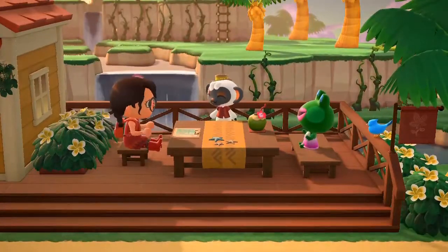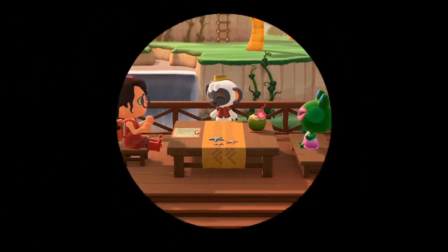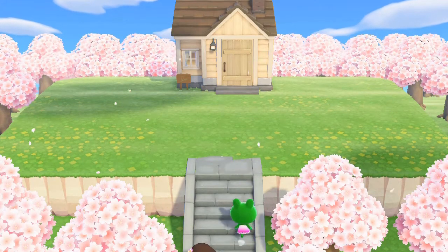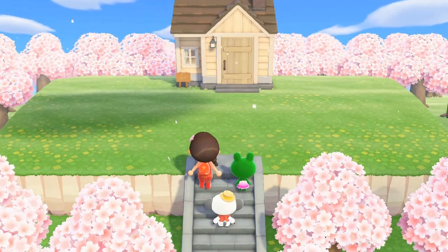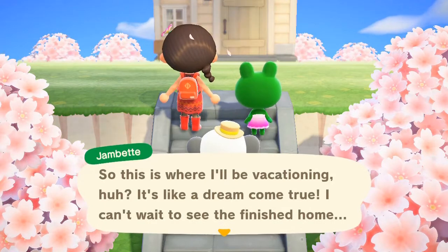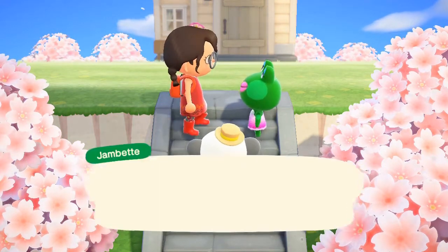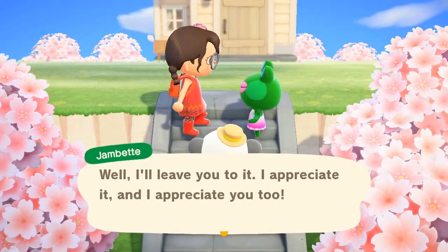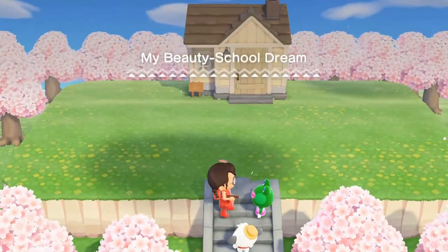Now at this point, we're getting everything sorted. We have the spot picked out and it's time to travel over there. We got a little traveling Nico scene in the little corner with his boat. And here we are! I ended up picking the little cherry blossom area because I thought it was adorable.